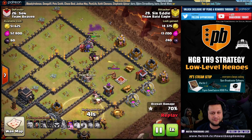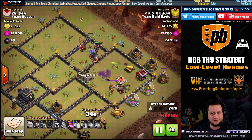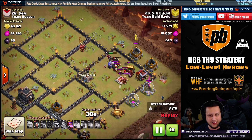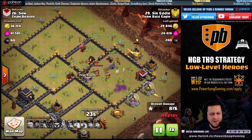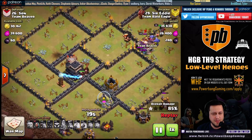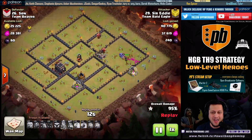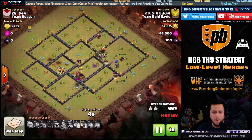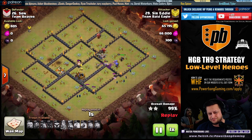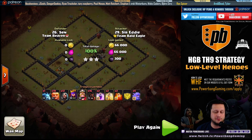Up top, he's still got the Queen alive, Bowlers alive, Wizards already working the edge of the trash ring, and he's beating on a level 23 King. He makes it through the wall with six or seven Giants still left. He uses the Queen ability, and the Bowlers and Queen lock onto the King. Five remaining Hogs make it to the Tesla. He does lose one Hog Rider to a Giant Bomb at the Town Hall, but they finish up. He's got nine Wizards, the Bowlers, six Giants, and four Hog Riders left over — completely smashing this base. Sir Eddie did it without any Healers.